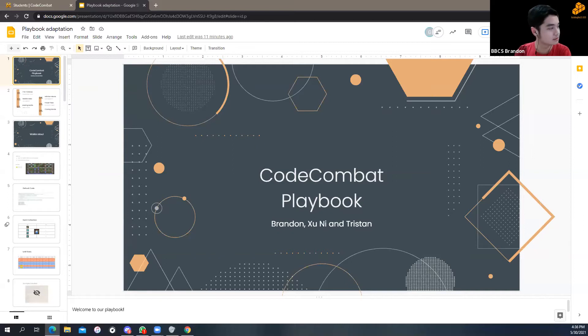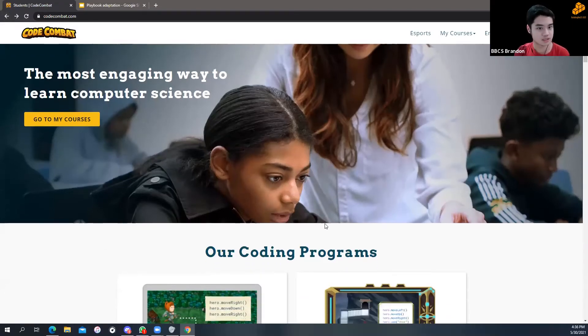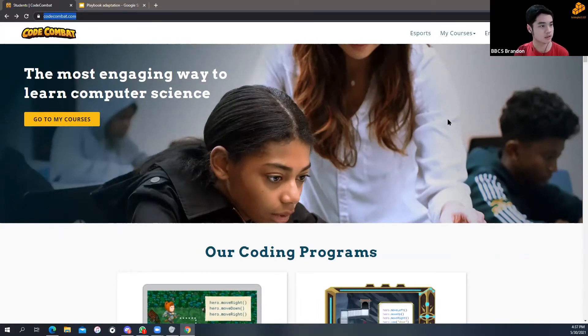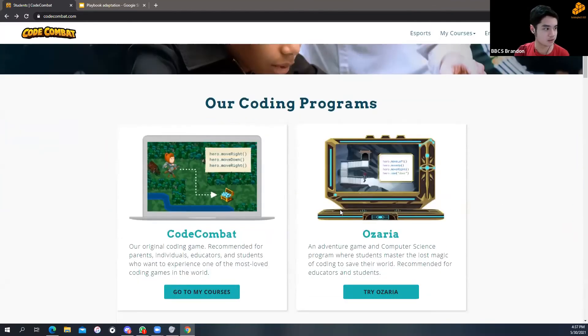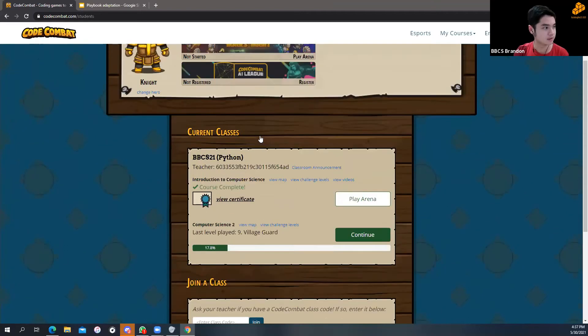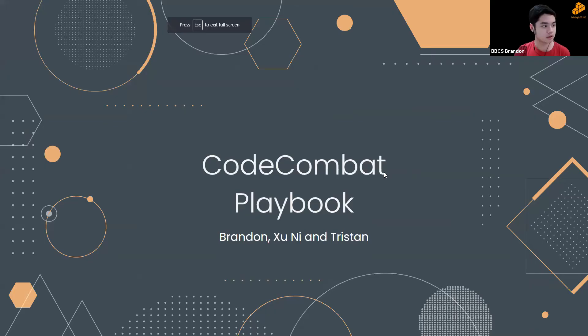Hi everyone. Code Combat is an educational video game for learning programming concepts and languages — including JavaScript, Python, HTML, and CoffeeScript — as well as computer science fundamentals. Log in at the top right of the site, navigate to the Code Combat area, click 'Go to my courses', choose your levels and progress through what's been assigned.